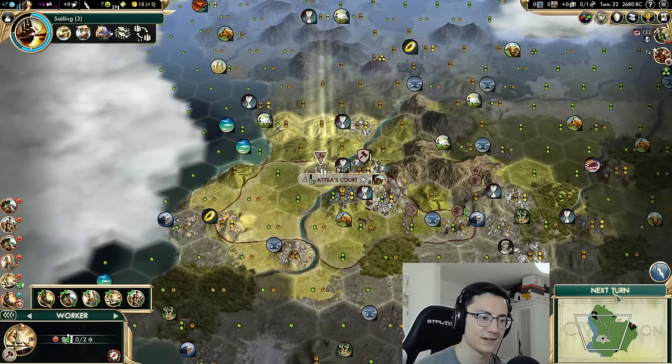Next, because we're thinking about war, we have to go for construction so we can build coliseums if needed. Let's use the scout to look at what's going on in Addis Ababa. This caravan can go to Lublin so we can send it back to Attila's Court, and then we'll build our fourth worker. We'll use the fourth worker to improve a tile or two and then get started on a road to Lublin — and the worker coming to Lublin can start the road from that side too. Nothing's going on in Addis Ababa at all — it's weird.